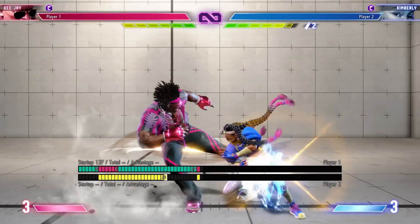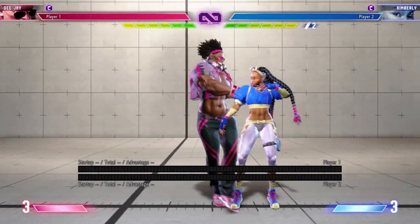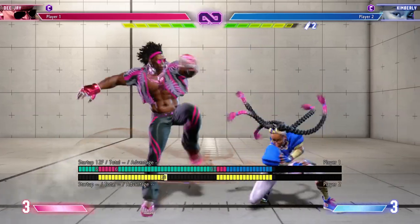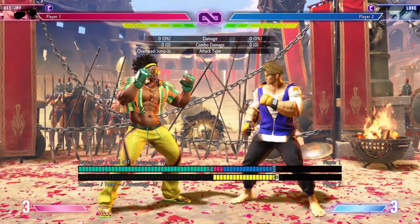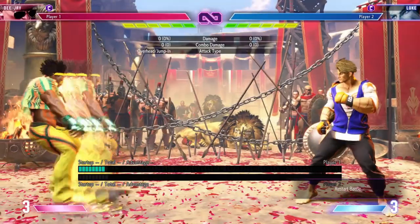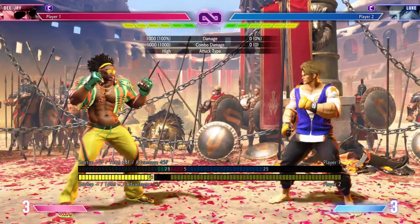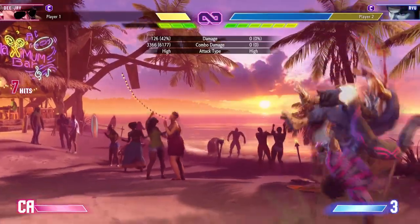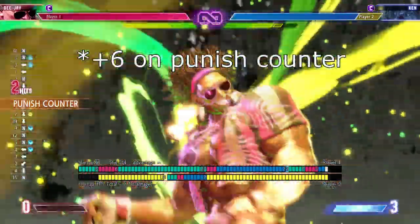DJ's sway is the same from all three levels of kick strength. Using sway is an important part of his block strings, keeping them safe when used from special-cancelable normals. His sway into low is only negative two on block. His overhead sway is plus one, although it's very telegraphed and can be interrupted. His sway into heavy is an anti-air. The heavy version's main utility is as combo filler, especially in the corner. The sway into low is actually plus four on counter hit, so you can link into standing light.